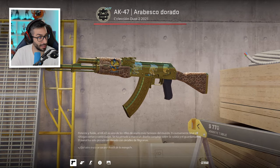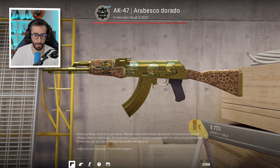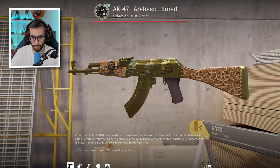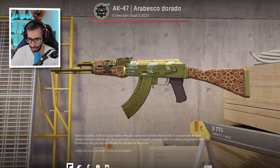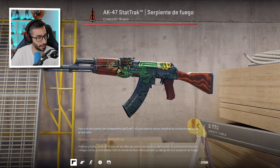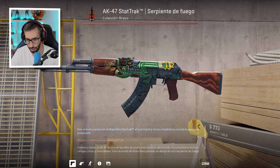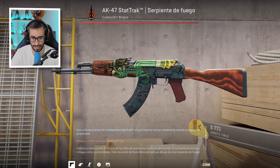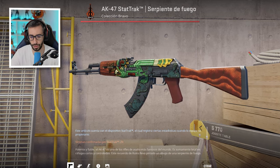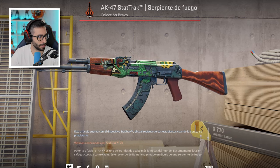Tenemos esta AK Akara Vasco Dorado, en Field Tested, aunque es un arma que no hace falta tener en Factory New porque va por brillo, así que no se nota tanto. Tiene tres pegatinas de Furia con la firma de Yuri. Luego la AK Serpent Field Tested, este arma sí que va por desgaste, aquí ya me sorprende más, con la pegatina de FNX al principio y solo 29 kills. Personalmente pienso que la Wild Lotus y la Vasco Dorado son más bonitas.